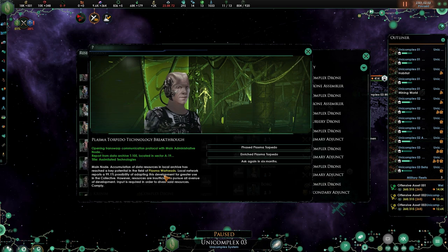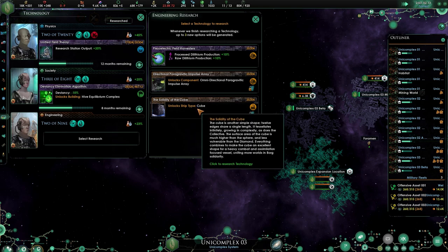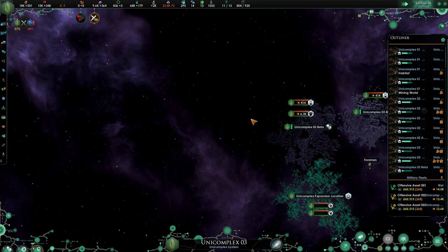Opening transport communication protocol to the main administrative node. Reporting from data archive T105 located in sector A19 — a simulated technologies main node. Accumulation of data resources in local archive has reached key potential in the field of plasma warheads. Local network reports a 99.1 percent possibility of adapting this development for greater use in the collective. However, resources are insufficient to pursue all avenues of development — input is required. It sounds so cool. Yes — the cube! There we go — oh yes, that's amazing, I love that!